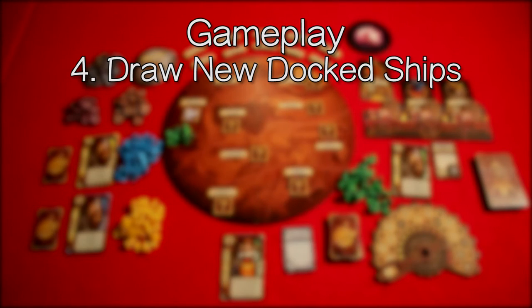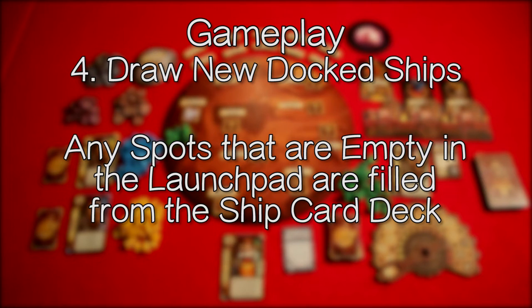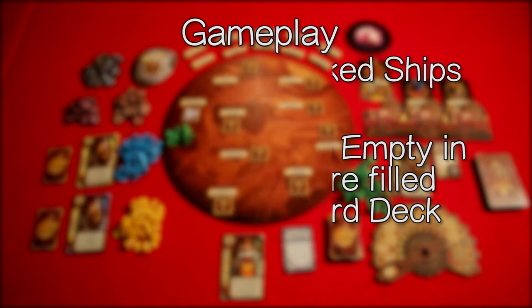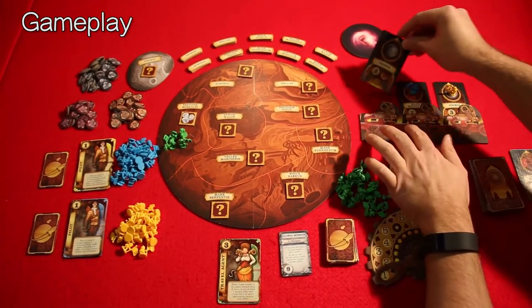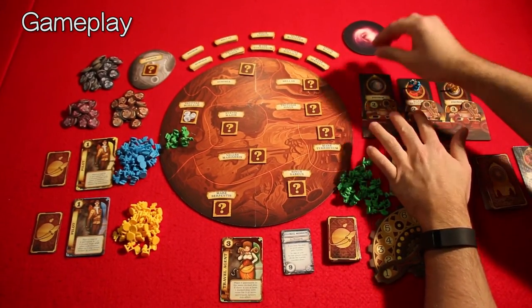This brings us to the draw new docked ships step. During this step, any spots that are empty in the launch pad are filled from the ship card deck. So this ship launched, goes into the discard pile, and we're going to bring out a new one.